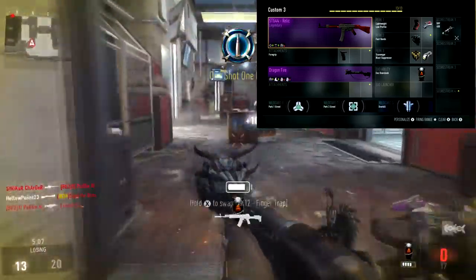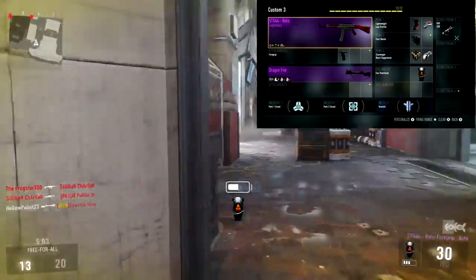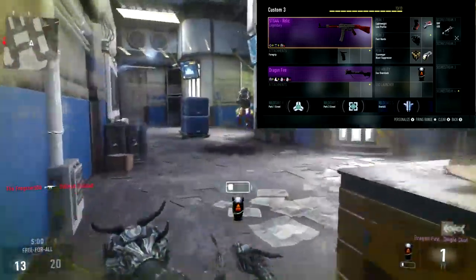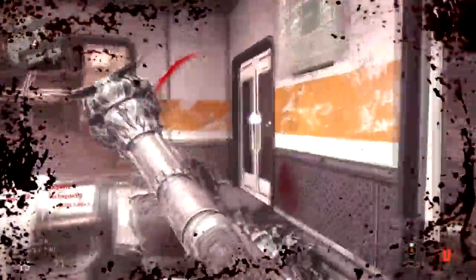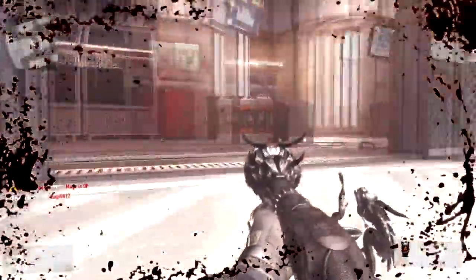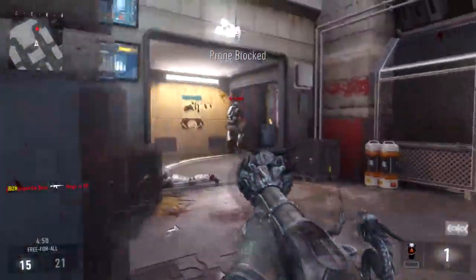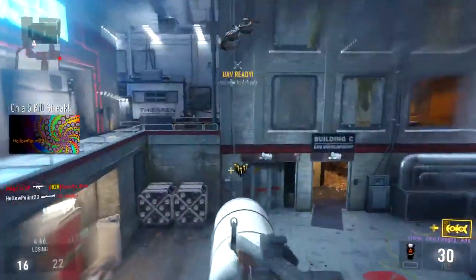We have wildcards: Perk 1 Greed for two perk ones, Perk 3 Greed for two perk threes, and Overkill so we can have two primary weapons. You're going to need two primary weapons if you're running the blunderbuss. As you've seen in the gameplay, if I shoot and miss or get a kill, I swap right back to the other weapon until I reach a safe zone and then reload the blunderbuss — unless I'm 100% sure nobody is around.